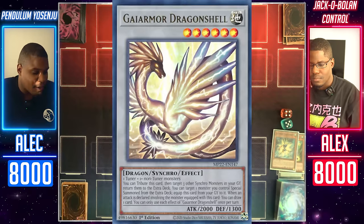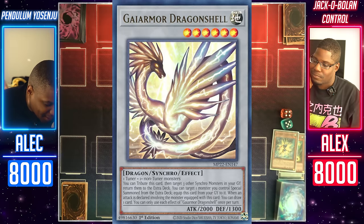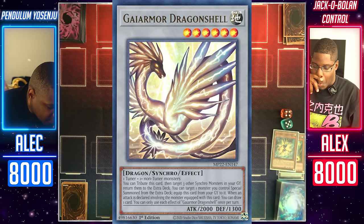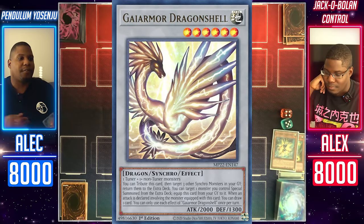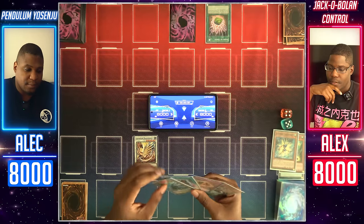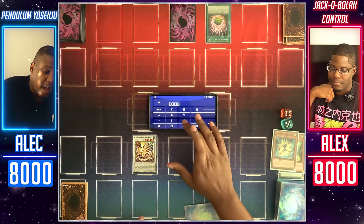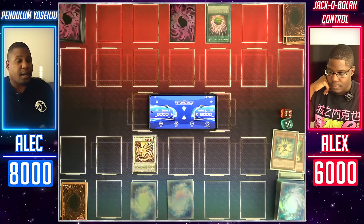Gaia More Dragonshell — it has an effect to do something with synchros in my grave, I don't have those. When an attack is declared involving the monster equipped with this card — no, I can't do that either. There's no relevant effect, but it does have 2,000 attack. So you will have to respect it. Gaia More attacks directly. I'll take the damage. Then I will set two cards face down and end my turn.